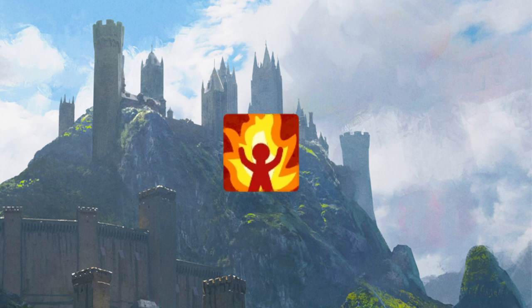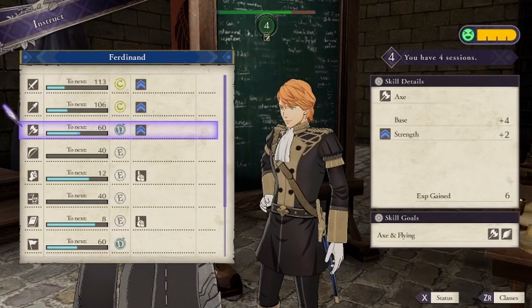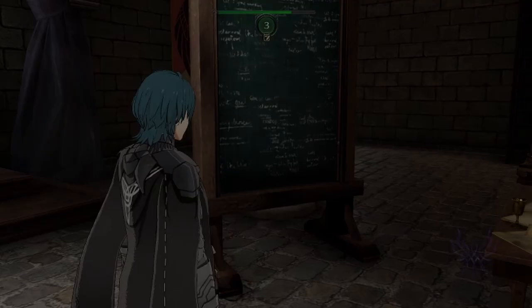Between each mission, we have time to teach Ferdinand different skills, and something that makes him nice is he has no banes, and he has boons in sword, lance, axe, riding, and a hidden talent for heavy armor. The main skills I'll be training Ferdinand in will be sword, heavy armor, and flying, while also dropping some additional points in lance and axe for future class changes. You might be curious as to why I'd choose these skills, especially something like heavy armor that's only used for slow classes, but it all has a reason.